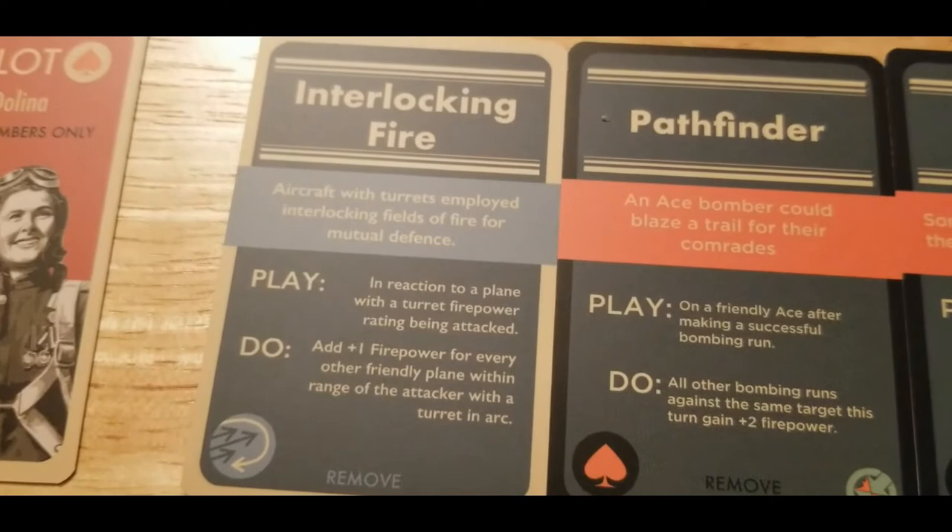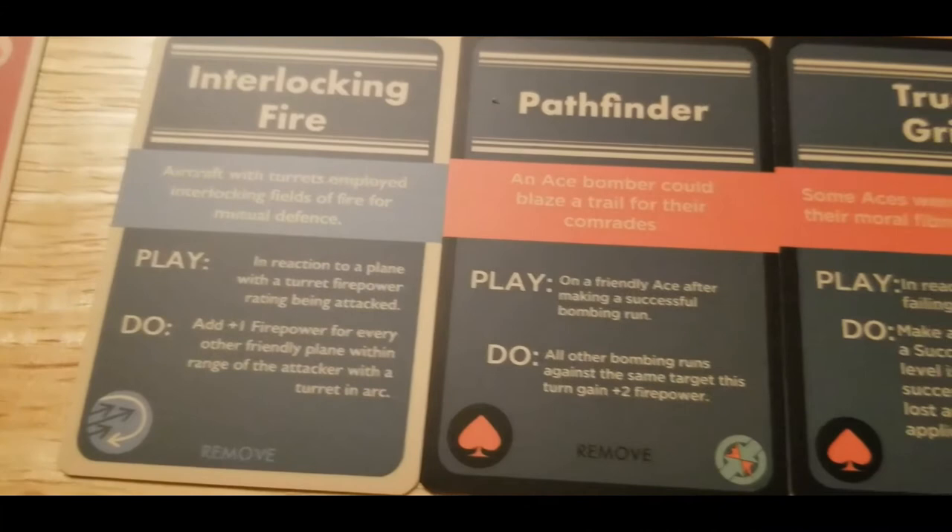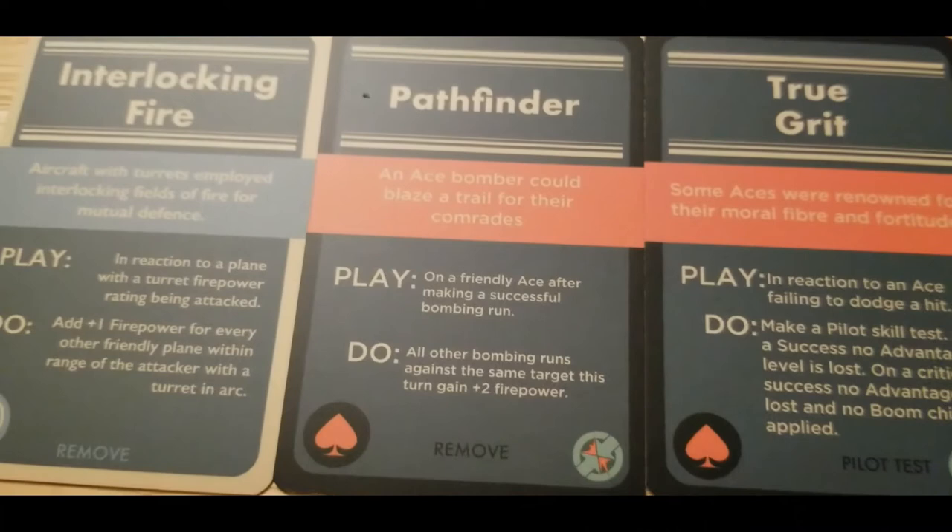Her doctrine card is an interesting one: aircraft with turrets employ interlocking fields of fire for mutual defense. In reaction to a plane with a turret firepower rating being attacked, you add plus one firepower for every other friendly plane within range of the attacker with a turret in arc. Pretty nasty.